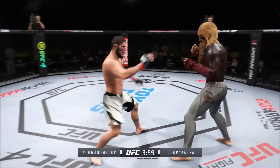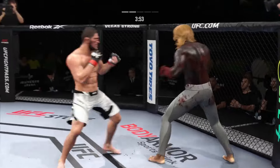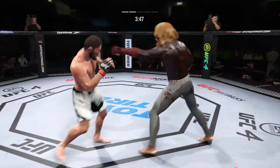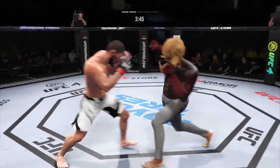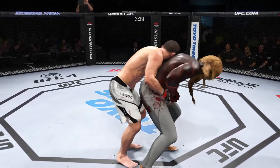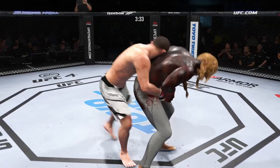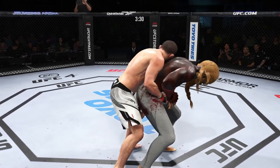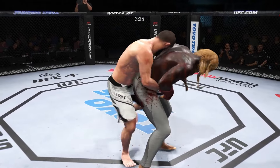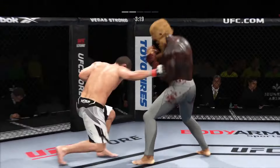Nice kick there by Nurmagomedov. You gotta check these low leg kicks. That knee might have landed there. And there is another knee — that has certainly been the primary weapon of choice tonight. He has inflicted a ton of damage courtesy of those knees. Good series of knees, working the head, working the body, going all over the place. Nice scramble — takedown defense on point. He is a master in transition.